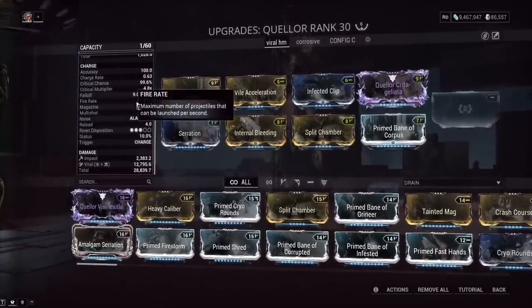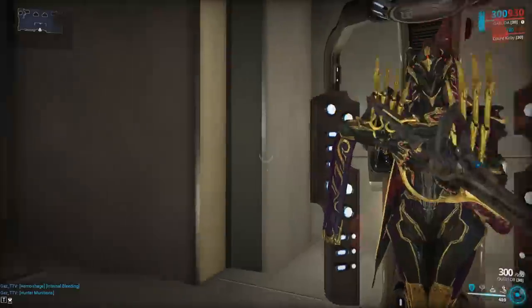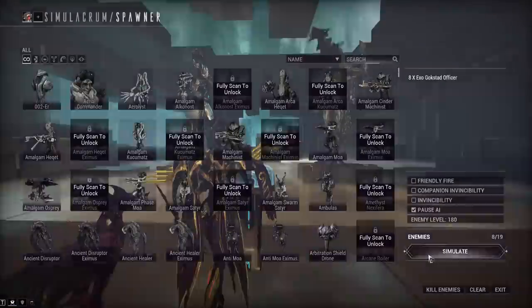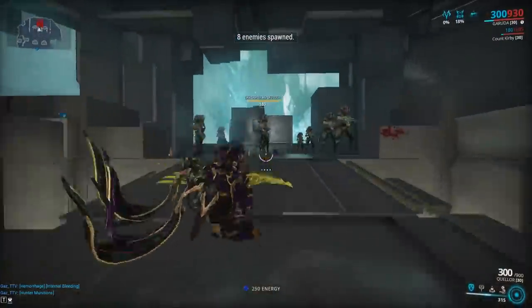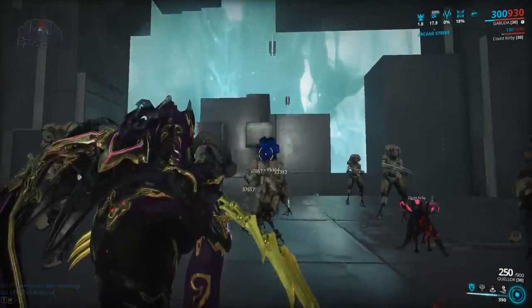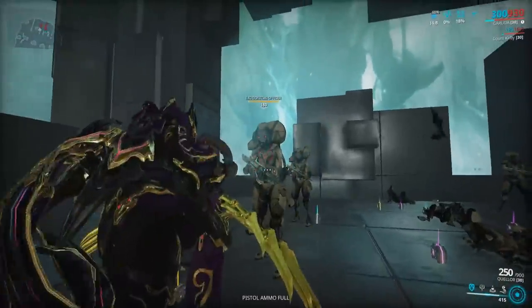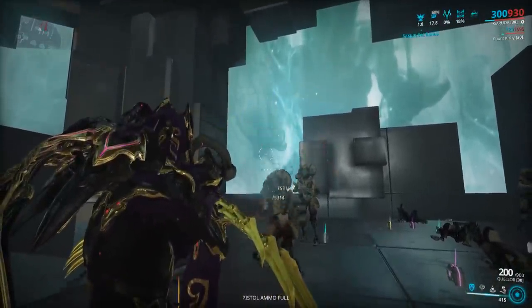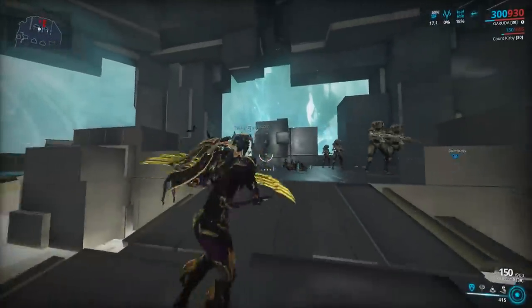With a fire rate of 1.9 on the Quellor alt fire, this thing is an AOE Hunter Munitions monster. I took off Hunter Munitions for this mod, which should show you how powerful this is. With a Riven, you're looking at 30,000 from one bullet — and that guy's just dead. Very good stuff.